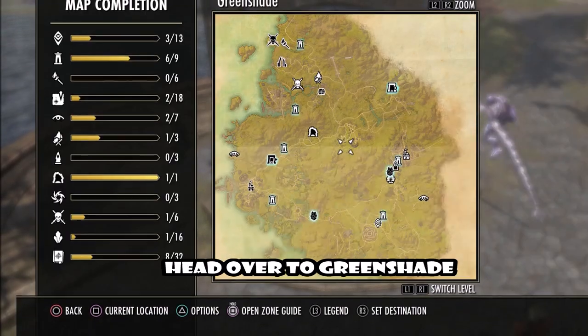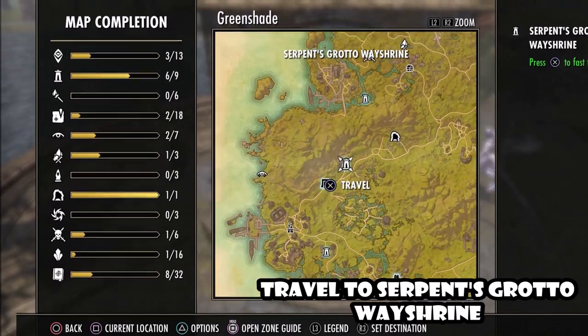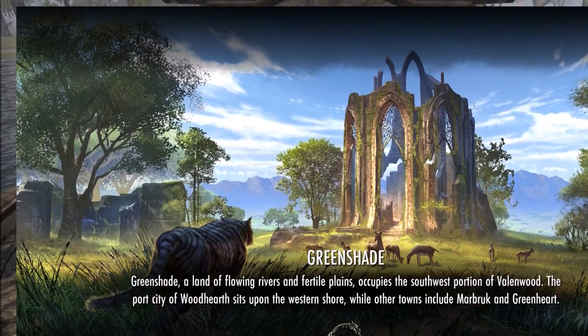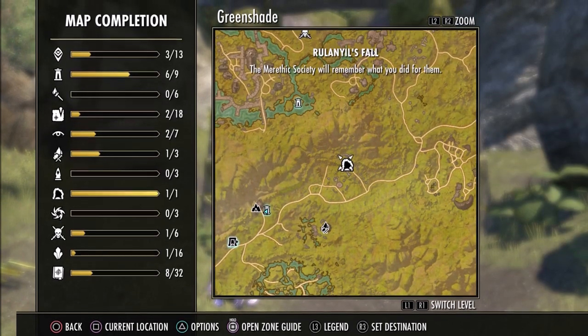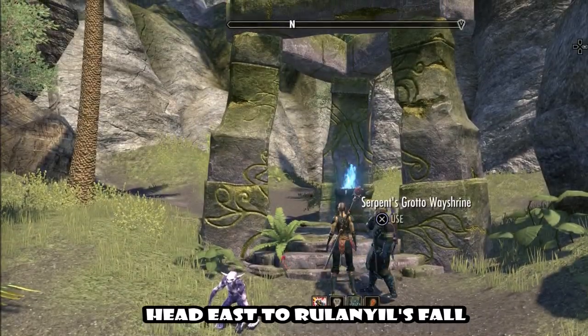Head over to Greenshade continent and go to the Serpent's Grotto wayshrine, slightly west of the map. Once you get to the Serpent's Grotto wayshrine, head a little bit northeast to Relaniel's Fall, which is a public dungeon in Greenshade.